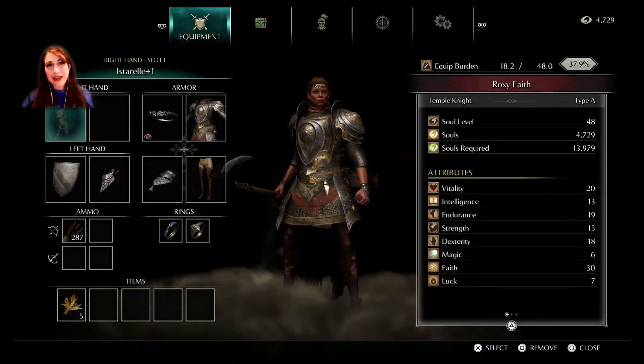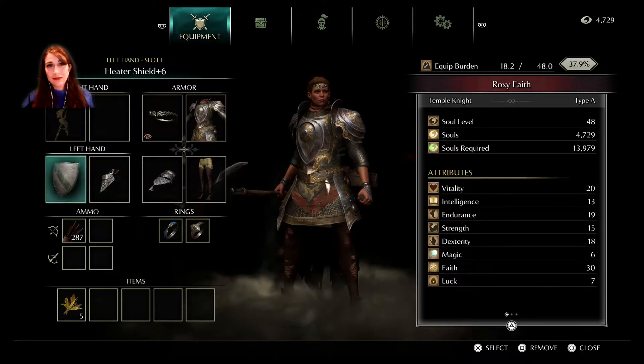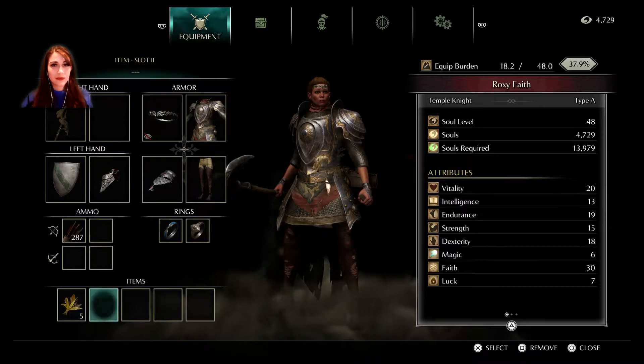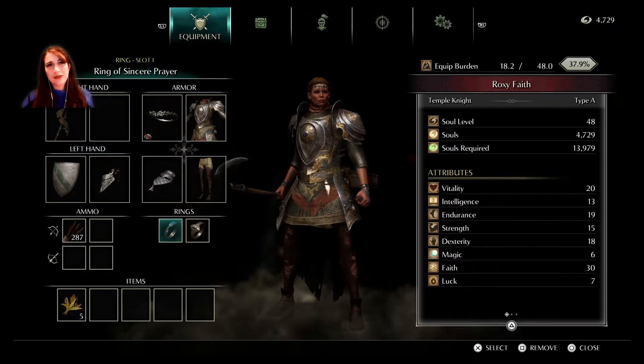The other method — and I would say the better method for lizard farming — is this build. I am running a Soul Level 48 faith build. Nothing fancy except the Ring of Sincere Prayer.